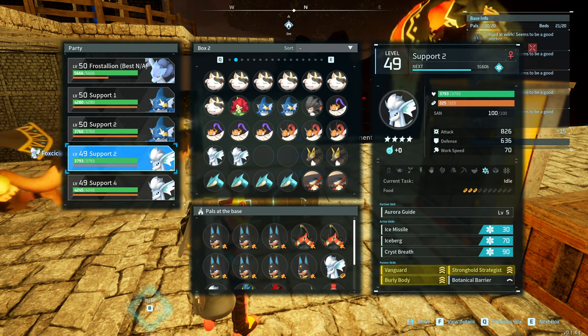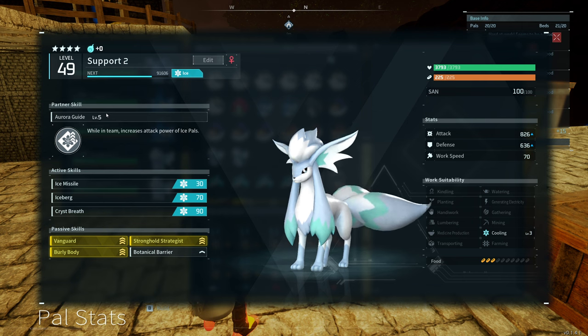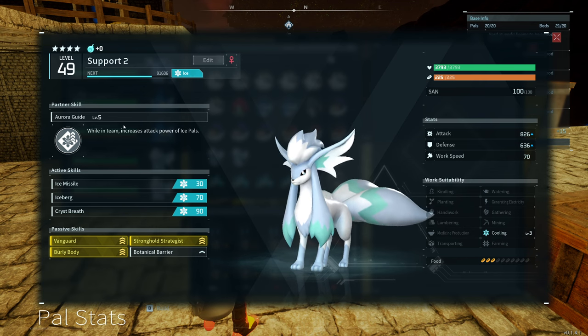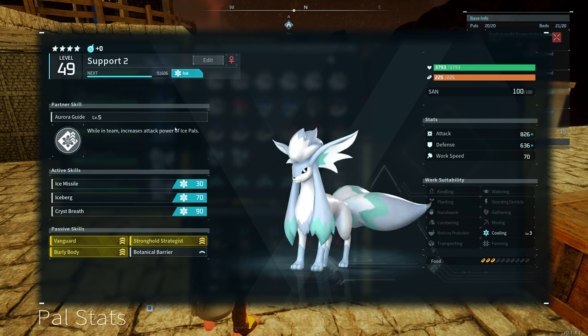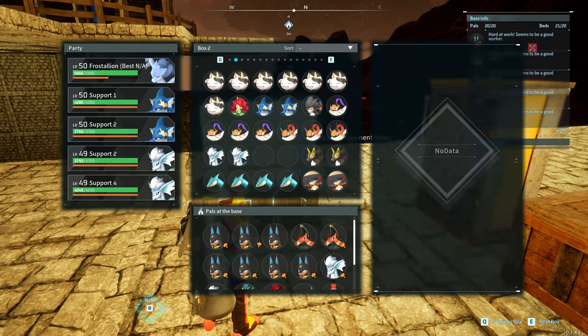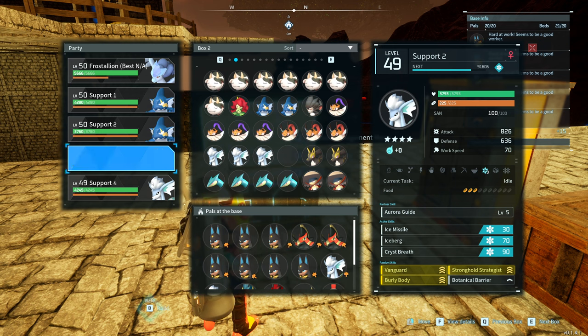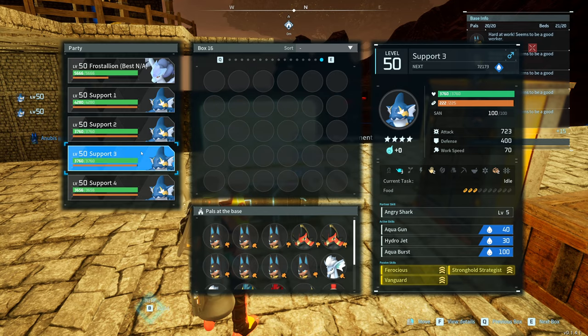Aside from that, if you look at some pals, some people prefer to let their pals do all the work and kind of stand in the background and do the cleanup work afterwards. That's a valid strategy. You'll find that there are a lot of pals in the game, like Foxicle, that while in the team increase the attack power of ice pals. You'll find similar boosts for fire and dark elements too. So think about your play style, the pal you want to bring, and how you want to boost them. Personally, I prefer the Gobfins because I prefer the rocket launchers.